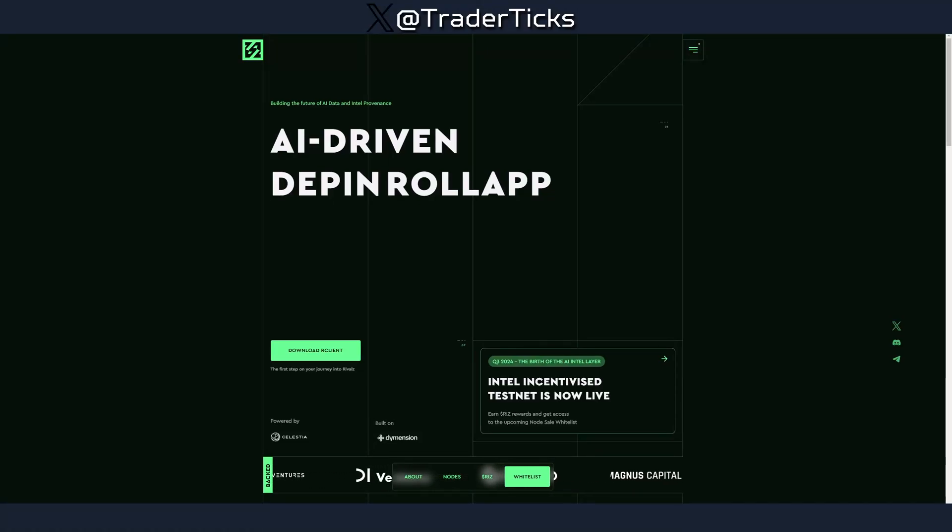We're looking at Rivals Network today. It's an AI-driven deep in raw network built on Dymension and powered by Celestia, so it's part of the Cosmos ecosystem. The testnet is live, we can start farming the airdrop, and it's part of a very hot niche which makes it a very good target for the airdrop hunter.